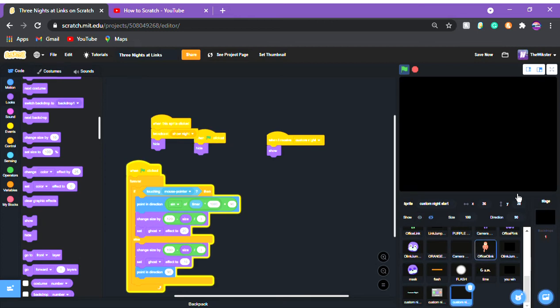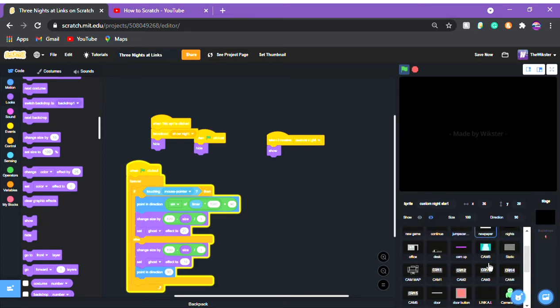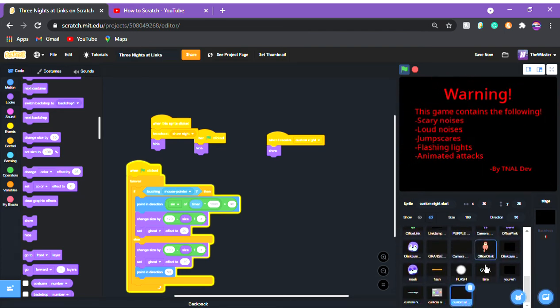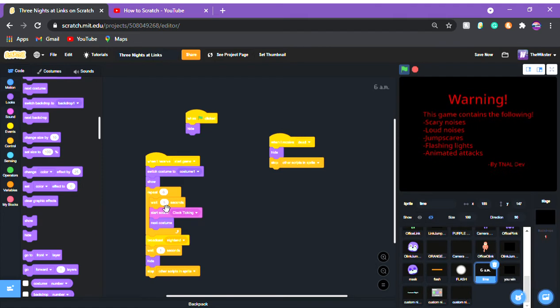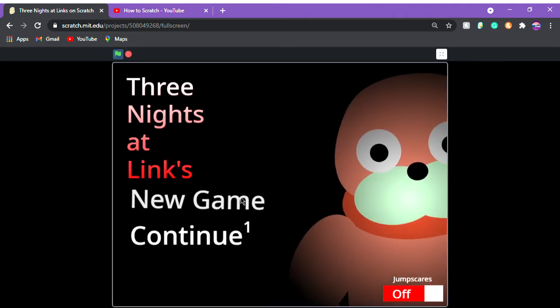I'm going to start testing now. I'll change the time to be shorter — actually make it one second — so the nights go by quickly and I can show you that unlocking Custom Knight works. Starting a new game now.